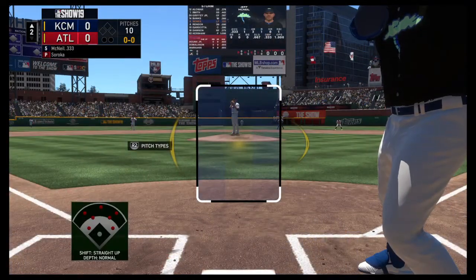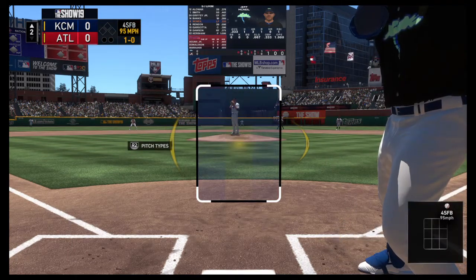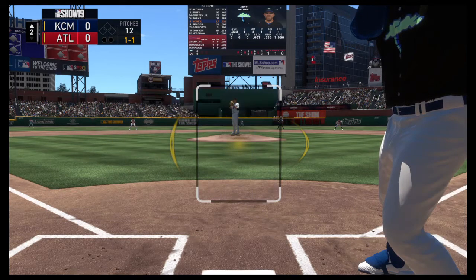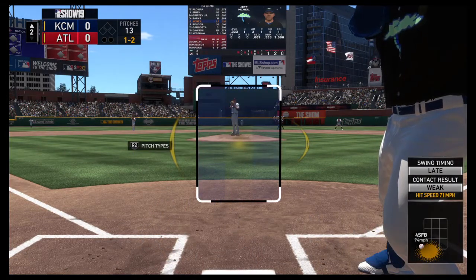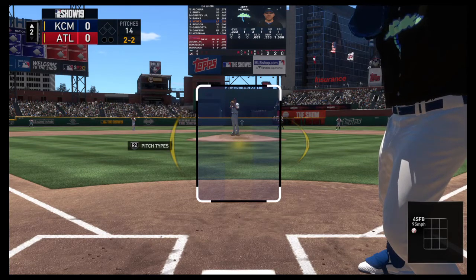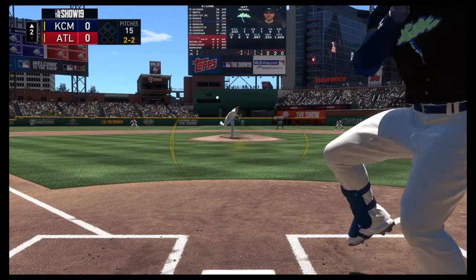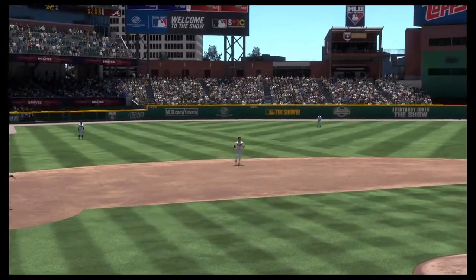Jeff McNeil strides in to get things started in the top of the second — the left fielder ready. First pitch: he'll try to entice him with a high fastball but McNeil wouldn't commit, ball one. One ball and two strikes. The one-two is taken for ball two. The two-two — and that's lined to left, finds some outfield grass, it's a base hit. The leadoff man reaches base to start their half of the second inning.